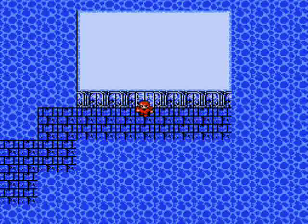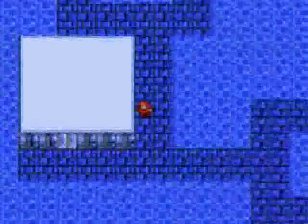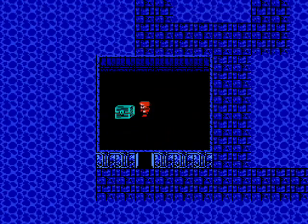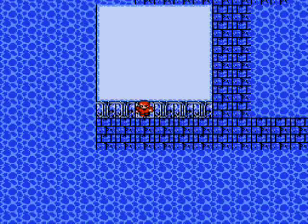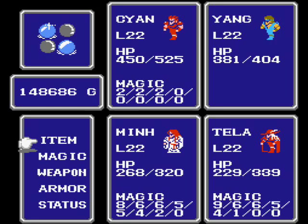Just take it down at every fork from here on out. In this room we get the Light Axe — not particularly useful to equip, but if used in battle it will cast Harm 2. So I'm going to give that to the Master so he has something to do. This chest contains a Mage Staff that casts Fire 2 when used in battle — I'm going to give that to the White Wizard and continue on.